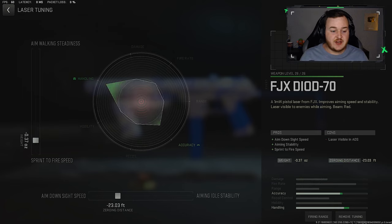Now for the DIOD 70, we're just going to increase that handling - as you can see on the graph in the middle with that three tick. We have 23.03 on the aim down sights speed and .37 on that sprint to fire speed, just helping us be more aggressive. We're over that 50% mark on our handling with this weapon, so it makes this weapon really nice up close and personal.